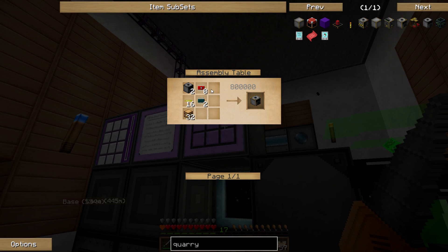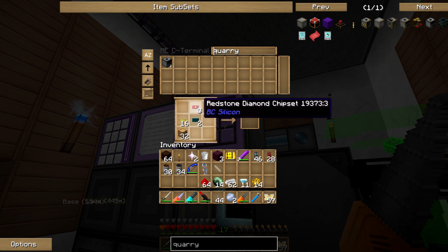Two quarries, eight redstone diamond chipsets, 16 yellow pipe wire, two pulsating chipsets. Oh, it's got to go in the assembly table. Whoops.